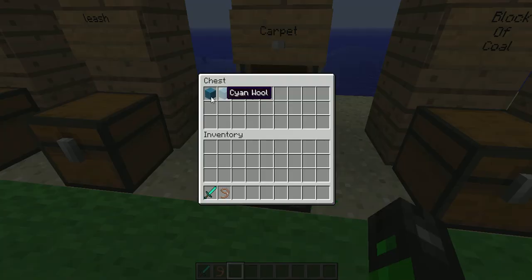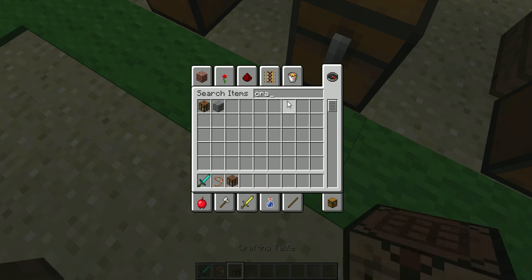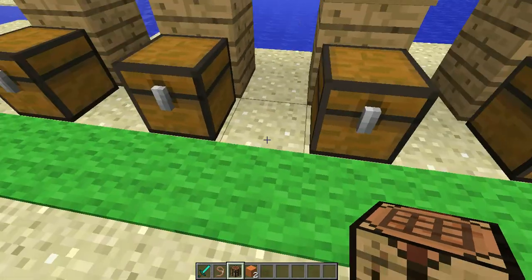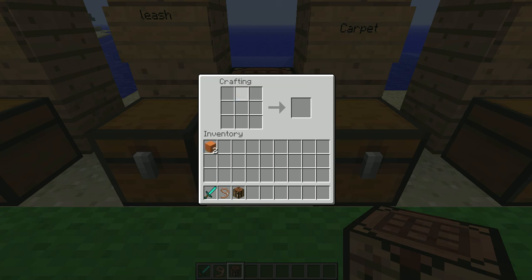Carpet — here we are. You have to put two pieces of wool of the same color right next to each other to make one of these. It's actually quite inexpensive, because if we take out a crafting table and some wool, you get three carpets for two wool. So it's inexpensive.